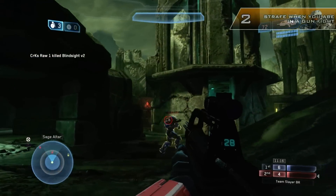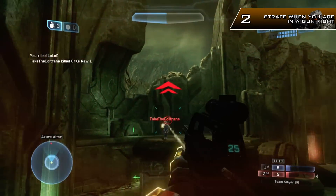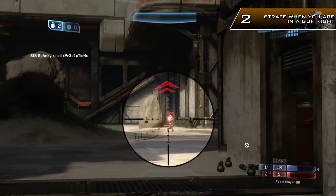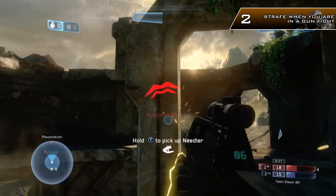Tip number 2: learn to strafe when you're in a gunfight. Jumping can be very effective, but you are stranded in the air and always going in a predictable motion, which means people can catch you out. However, if you strafe you can easily out-juke the opponent and probably avoid one shot and be able to get the kill.